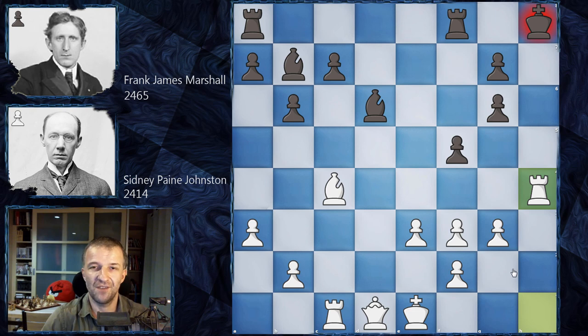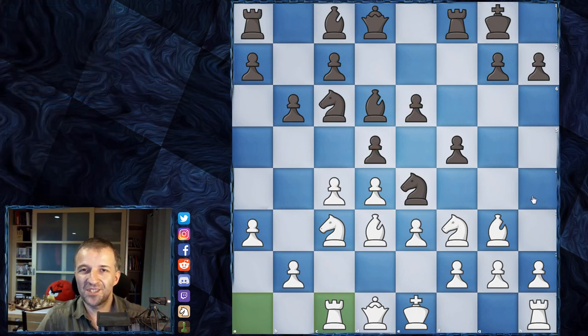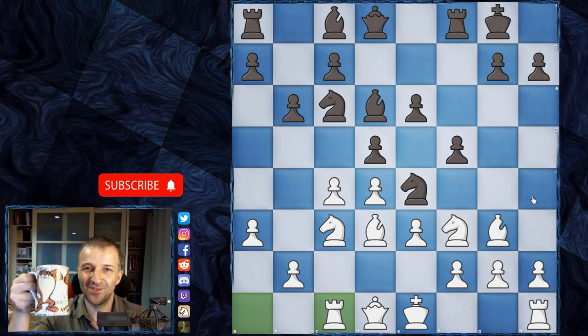A very short game but I hope very educational. You can use these ideas in your own games. It's quite common — some people play the stonewall, and you have to remember that c6 is quite important because this diagonal can be exploited by white and can be very dangerous. More chess content is coming, so if you don't want to miss it, press subscribe, smash the bell button, thanks for watching, and see you in the next one!